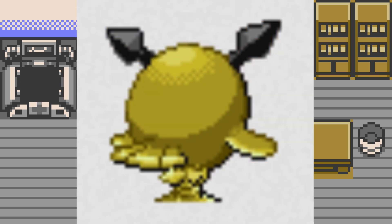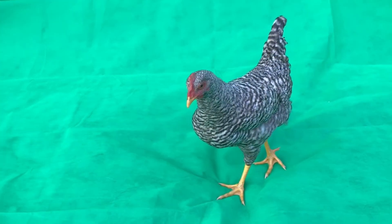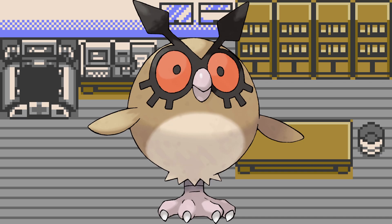Hoothoot's fat tail may also help it take off, so it may be capable of limited flight. Do remember that chickens and turkeys in real life can actually fly, just limitedly. This one may be altricial, considering Hoothoot is still clearly underdeveloped.